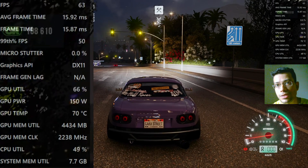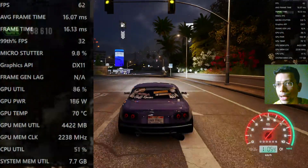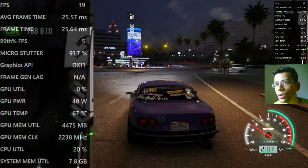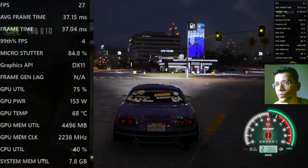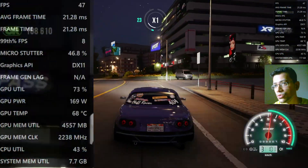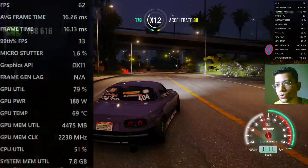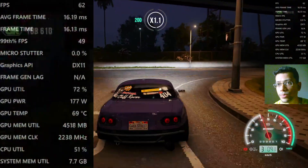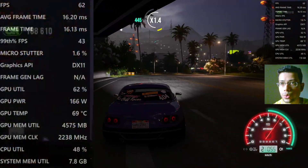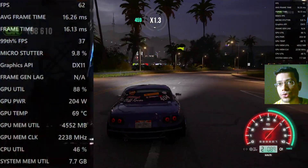Now look at the GPU usage - it's 86%, yeah that's about 90%. That's what you want. Now let's play the game. When we try to accelerate, the lag that was there before - now it's completely gone, mostly. We'll fix any remaining stutter. The game actually doesn't load shaders properly; sometimes it tries to load shaders during gameplay to improve experience, but that actually ruins the gameplay experience instead.